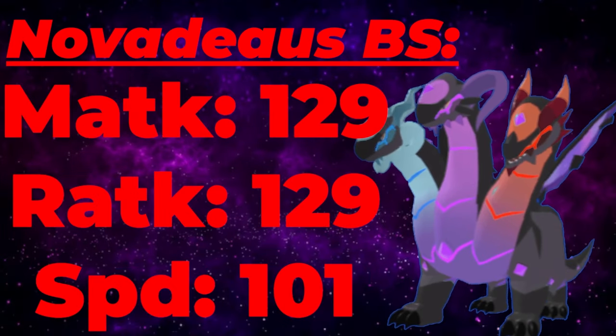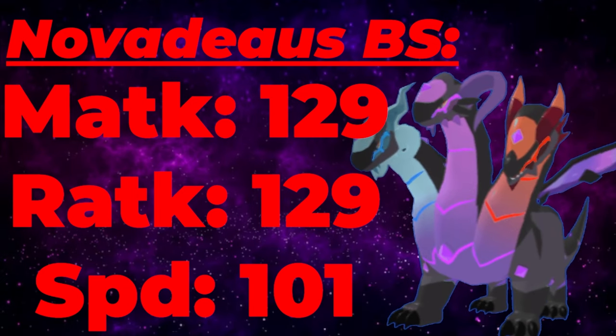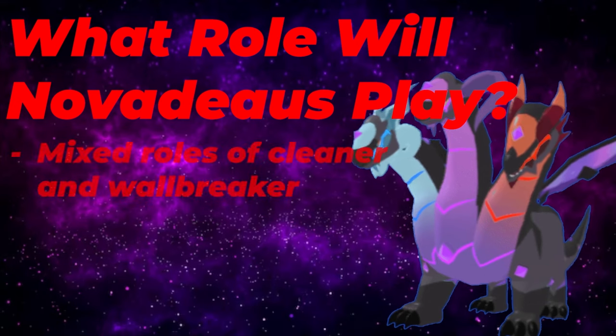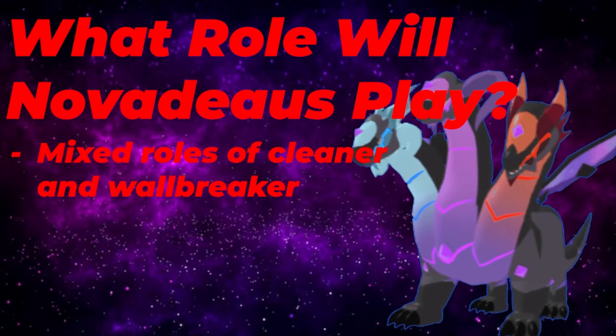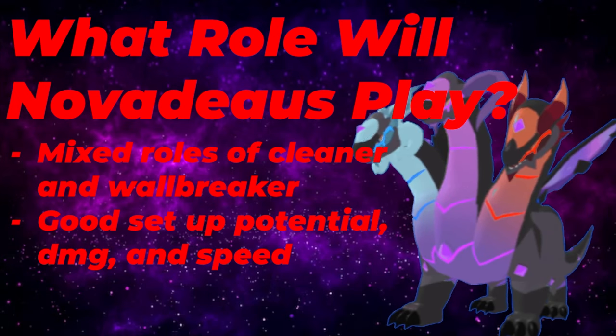Its energy stat of 90 is actually really great — you only need 4 energy TPs to get to 250 energy, which is a very common benchmark for any type of Lumion, especially if it's offensive. Its best stats: it's really no surprise to see its melee attack and range attack both being 129. While this is definitely not on the mixed attacking potential that Garg Golem attack is, this is still warranting some mixed attacking usage in the future. Your speed stat of 101 lets you just outspeed Namare and Vesperatus, and will outspeed other slower offensive Lumions such as Jalusa, Halvantik, and Shachi. Novideus is going to play a mixed role of a cleaner and a wallbreaker, and can practically play any offensive role — it seems to be a pretty versatile Lumion on any type of team.